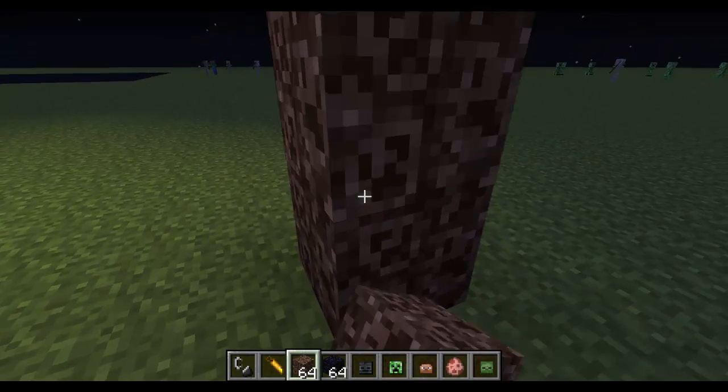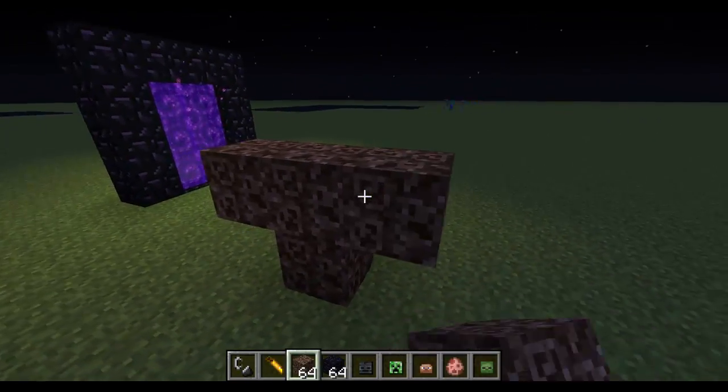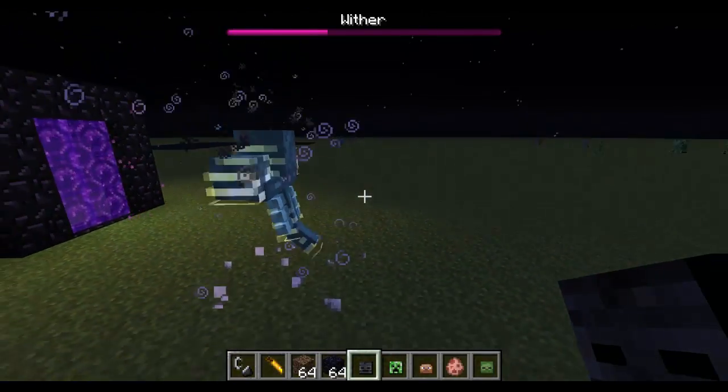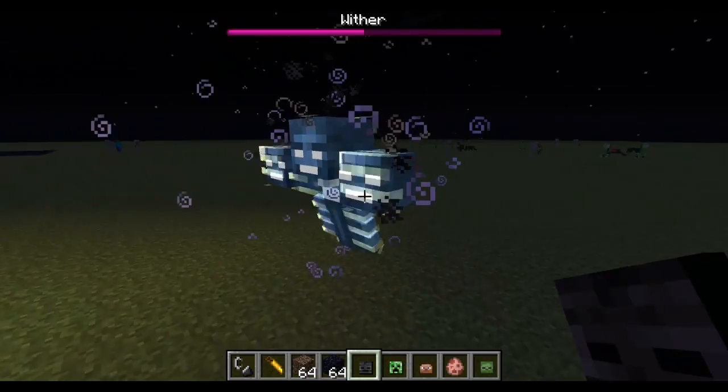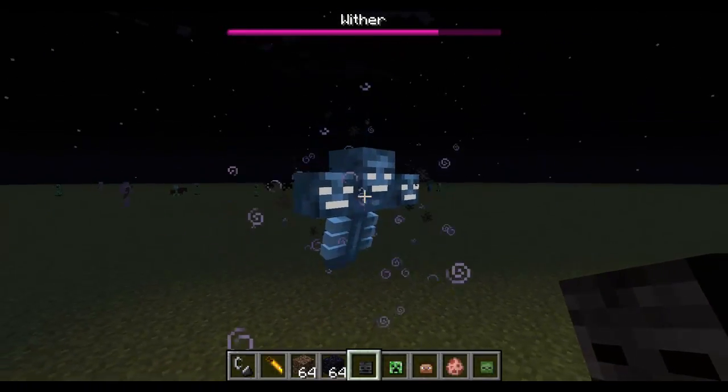It's an awesome new mob which you can spawn. You need Soul Sand, and then what you have to do is place on the top that and then this is the Wither. It's a new boss and it's freaking wicked.